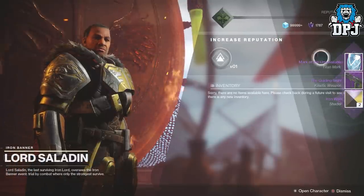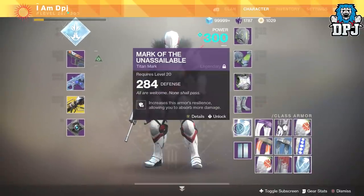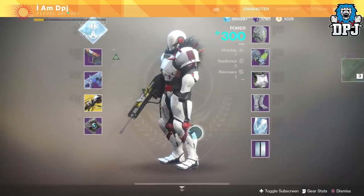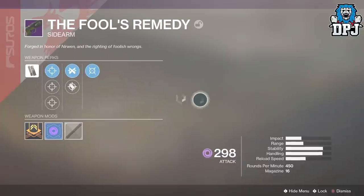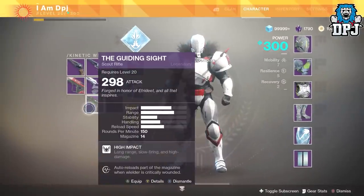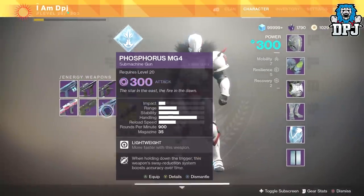I got the chest piece — nice! I got the sidearm again which I actually quite enjoy, and I got the Guiding Sight. I got a chest piece which I'm gonna lock because I do have a habit of dismantling things. We've also got the Fool's Remedy sidearm — it's got crazy recoil, I don't know how the stability stat is that high, it's a lie. But if you can control that recoil it's great. Then we have a scout rifle which I've had numerous times — haven't tried it yet but I'll make my own judgment.